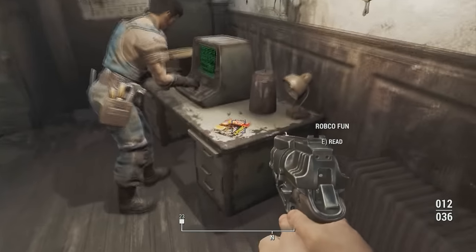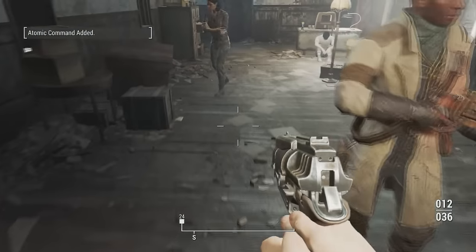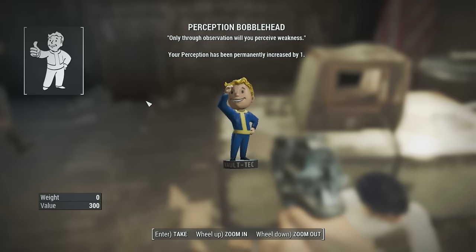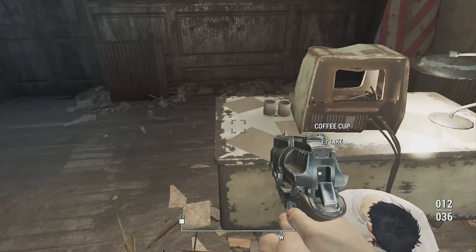Leveling up is not the only way to improve. Look out for magazines that will give you a small bonus depending on which magazine you find. Also look out for bobbleheads — they're very useful because they permanently increase one of your statistics by one. So look around, guys.